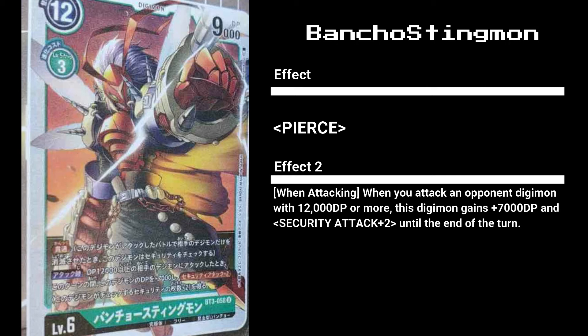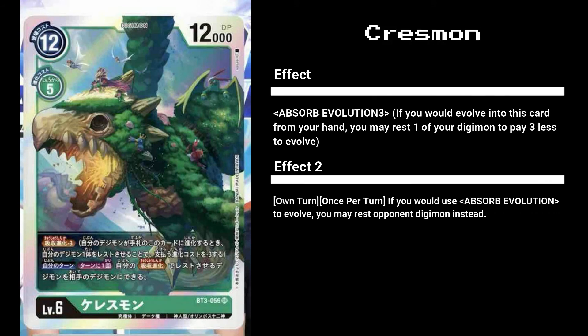Next is a card that looks great in Pinochimon control decks: Crestmon, part of the Olympus 12. It's 12 or 5 costs for 12,000 DP, but its 5 evo cost is offset with Absorb Evolution 3, dropping the evolution cost down to 2. Its second effect is really good - once per turn it lets you rest an opponent's Digimon when you use the Absorb Evolution effect, keeping them down until their next turn. Crestmon's effects suggest other green Digimon not yet revealed in Sets 3 and 4 will also support Absorb Evolution, making green decks even faster.